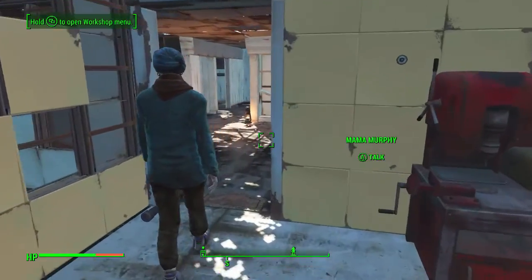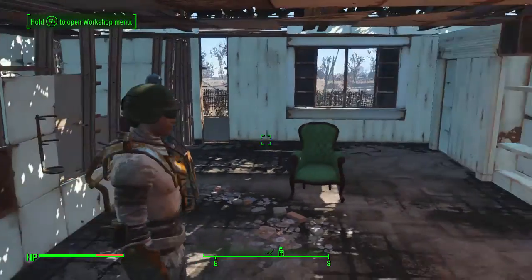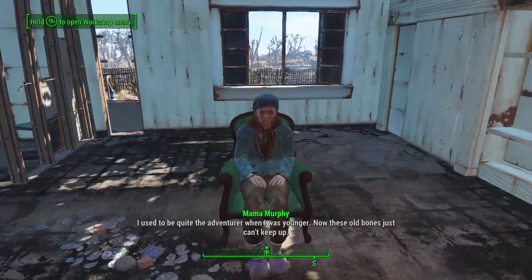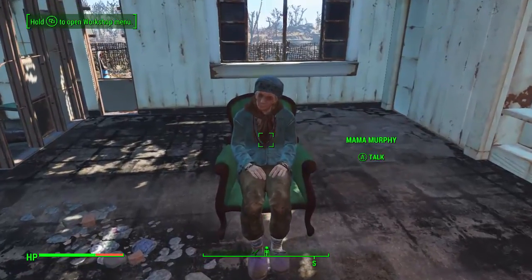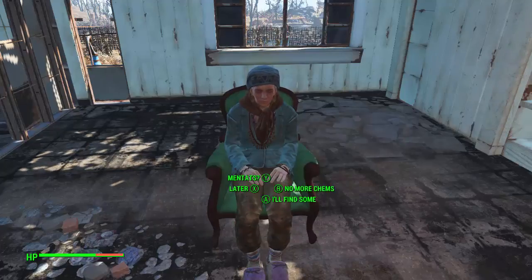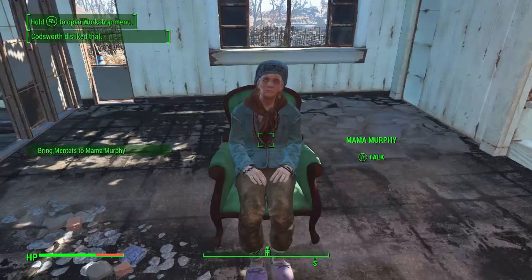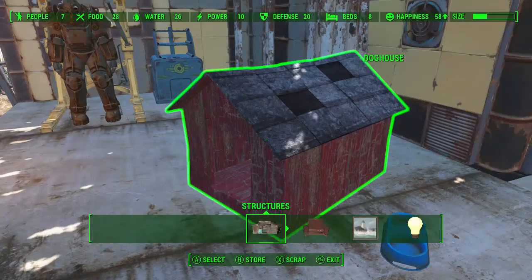Welcome back to another episode of Fallout 4. We just gave Mama Murphy a chair but she probably couldn't sit in it. She needs the Sight — Mentats will give us the right high for another insight into your destiny. Mentats, got it, she'll be waiting. Some people won't be happy about that, but we can finally move on.